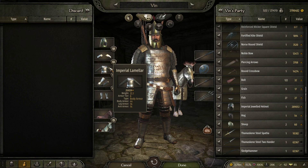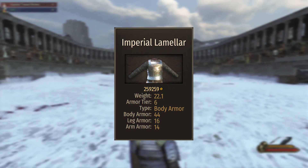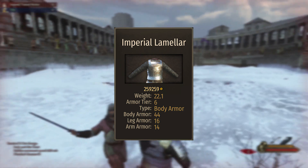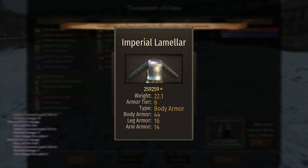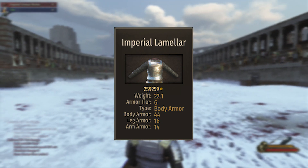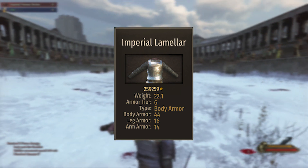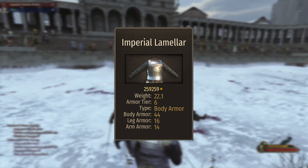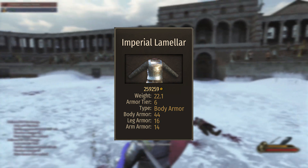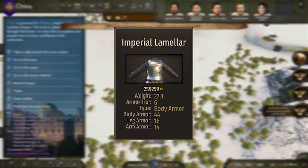Moving on to the main chest armor, the best is going to be the imperial lamela. You will not be able to buy it on any of the markets — same as the one-handed sword, you will have to marry an imperial noblewoman. I married Eva the queen's daughter and she already had it pre-equipped so I was able to take it from her. It has very good stats: a base value of 56, weight of 22.1, is armor tier 6, and provides 44 body armor, 16 leg armor, and 14 arm armor — pretty balanced all around.